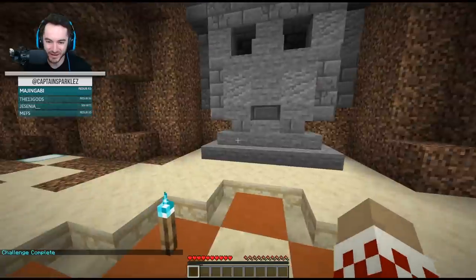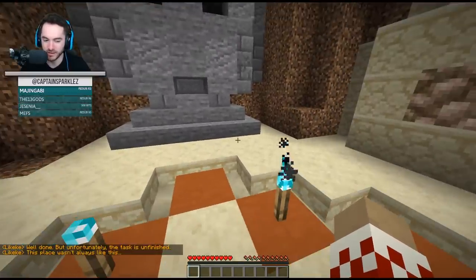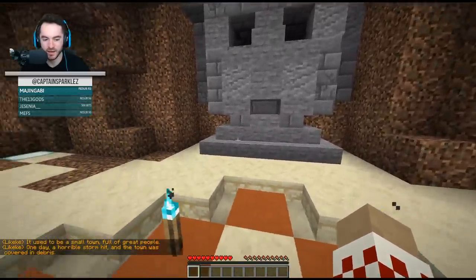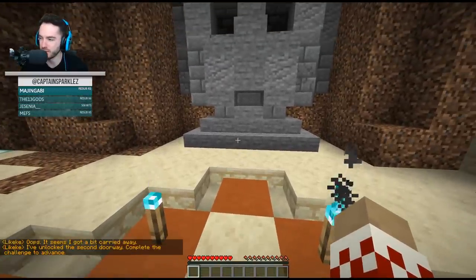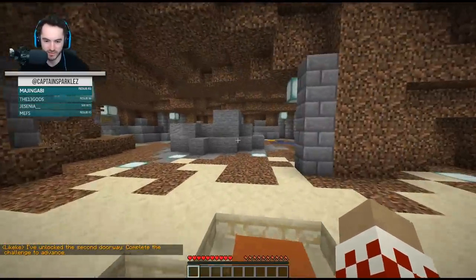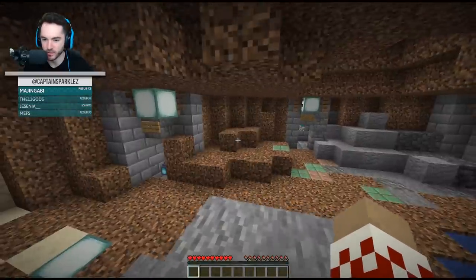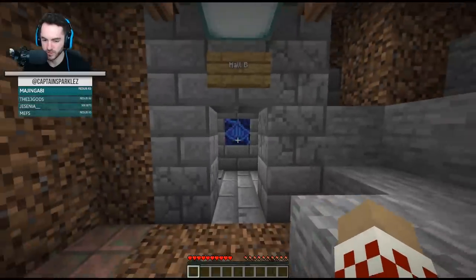Work complete! Lekeke says: Well done, but unfortunately the task is unfinished. This place wasn't always like this. It used to be a small town full of great people. One day a horrible storm hit and the town was covered in debris. I've unlocked the second doorway - complete the challenge to advance. Don't worry dude, I will bring this town back to its former glory so you can once again be reunited with your people.